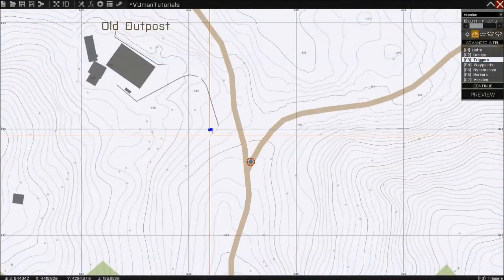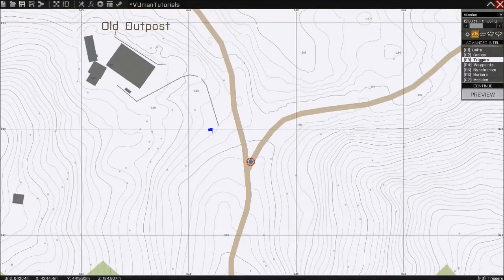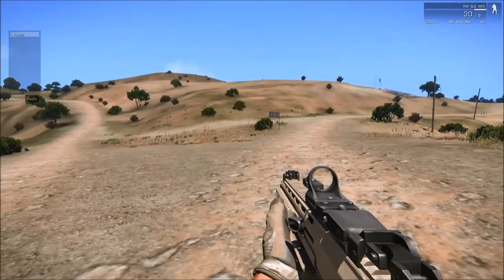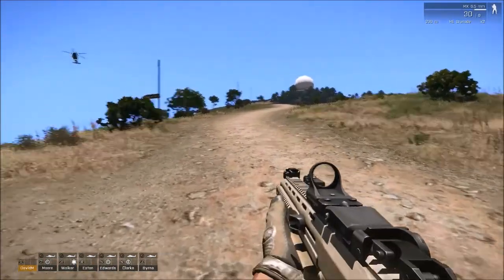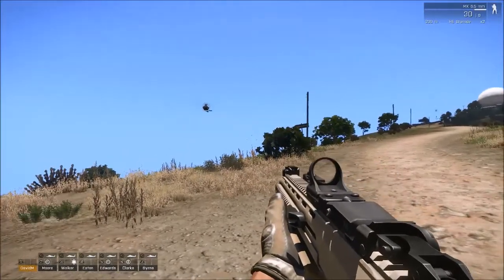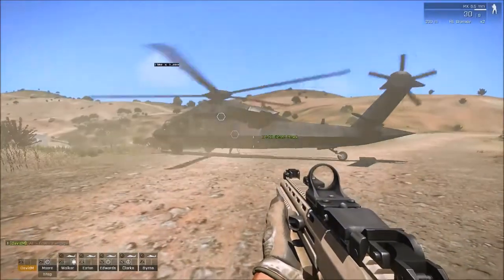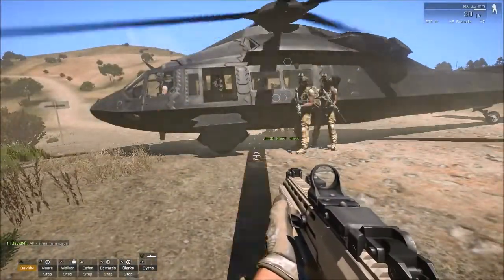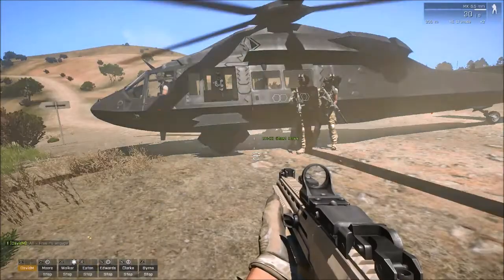We're back in ARMA3. So let's just delete this command and paste the new one with 'group viewman'. Hit save, preview. Now execute Radio Alpha. See where I'm standing — the chopper is gonna land here. And you can see at the bottom of the screen that there's already the guys in my group. So we're gonna just wait for the chopper to land. And that's it — we have the guys in our group and we can now command them.